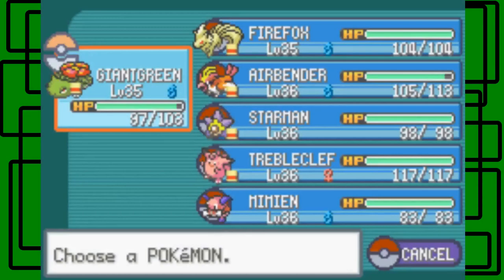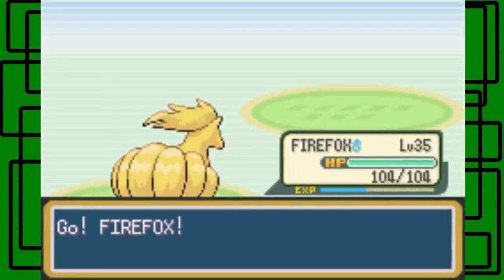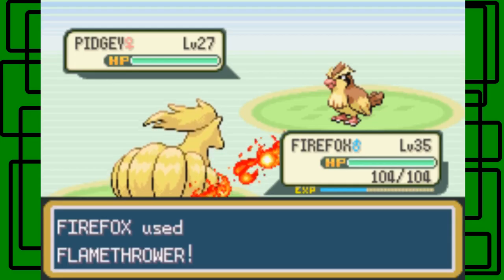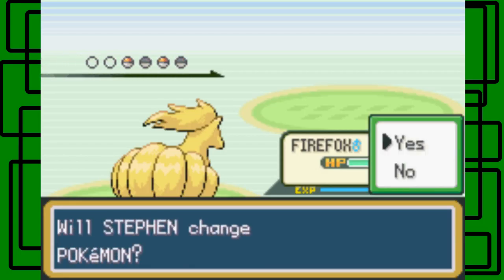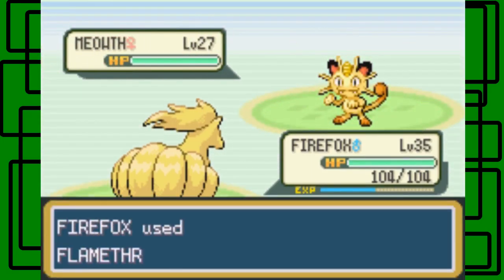Let's switch back to Flareon. Let's use Flamethrower on this Pidgey. Picknicker Gwen is about to use Meowth — I could have switched back to Giant Green, but I thought it was another Flying type for some reason. It's just a Meowth — a Normal type Pokemon, of course.